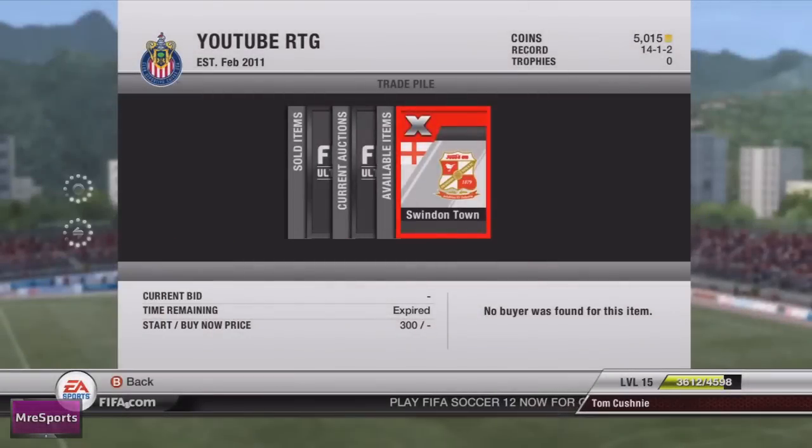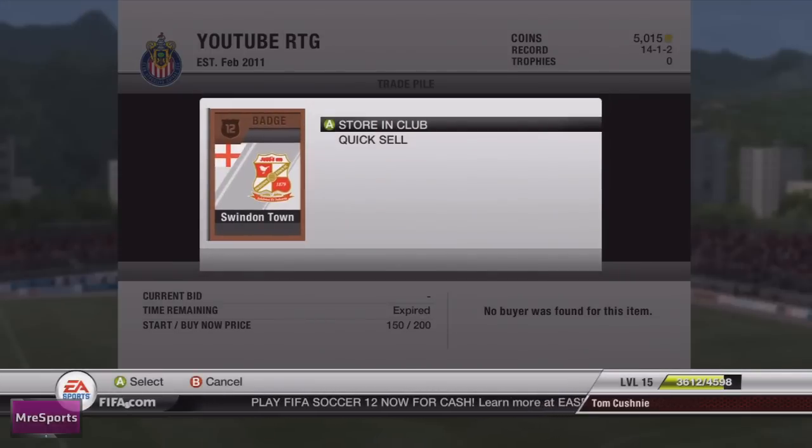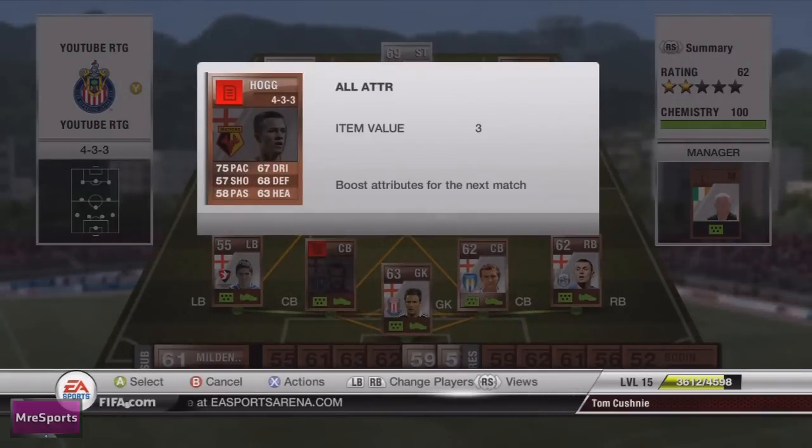Alright guys, Tom here and welcome to episode 7 of my Road to Glory series. I start off this episode by putting a Joze into my squad and then discarding the Swindon Town badge, as both items didn't successfully sell.